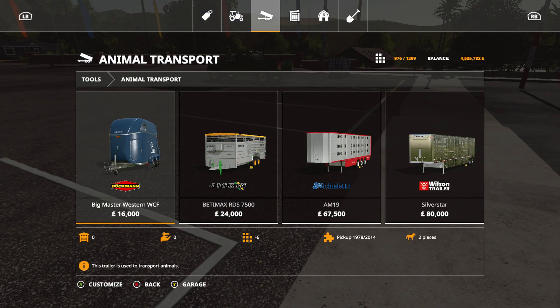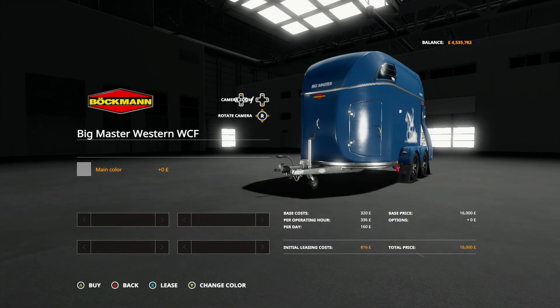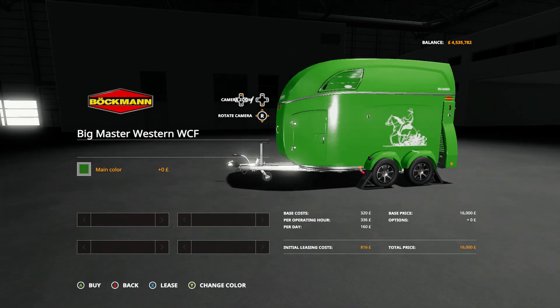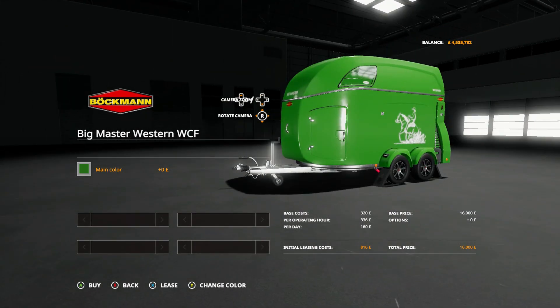Of course we want some animal transporters. We've got to buy two today. First is the Master Western WCF — it's the only transporter for the horses, I believe. Let's see if we can change the color to John Deere green as well. It can, but unfortunately we can't change the wheel color. There we go, that one's purchased.